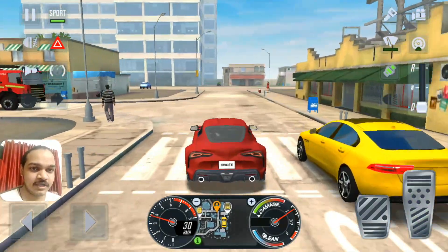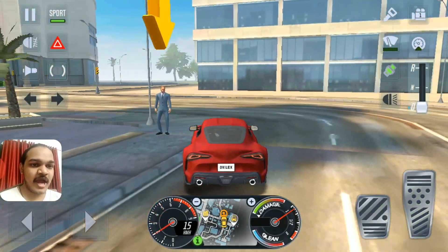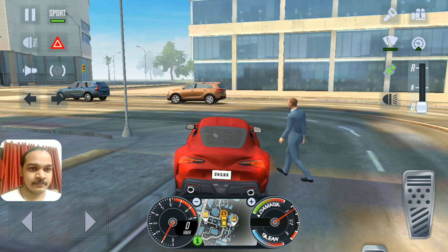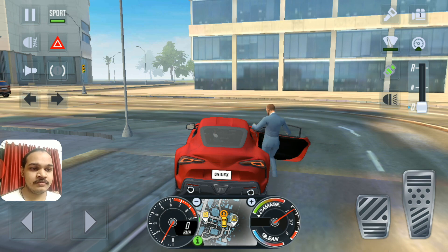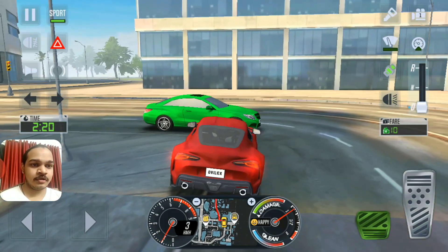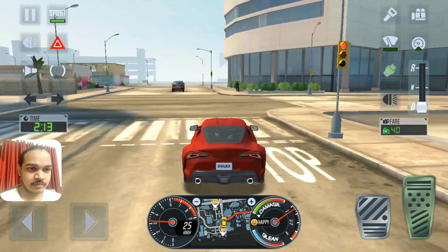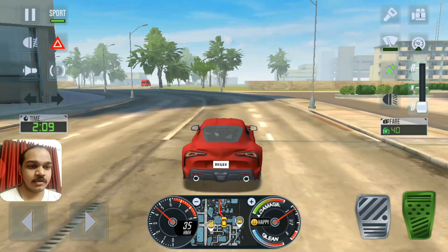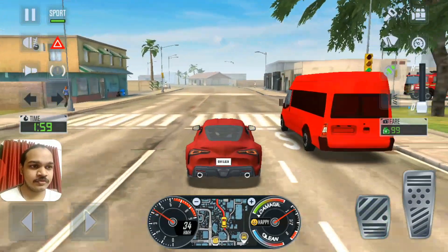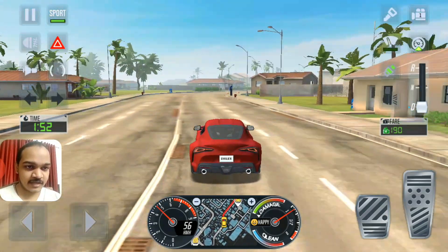I'm gonna keep driving ahead and I'm looking for another VIP client. Right over here I made it. There are two seats in the car - one person enters the sports car. Destination might change. No penalties, just keep driving. The client has changed destination. Let's find green lights - keep going further ahead, fast as possible.